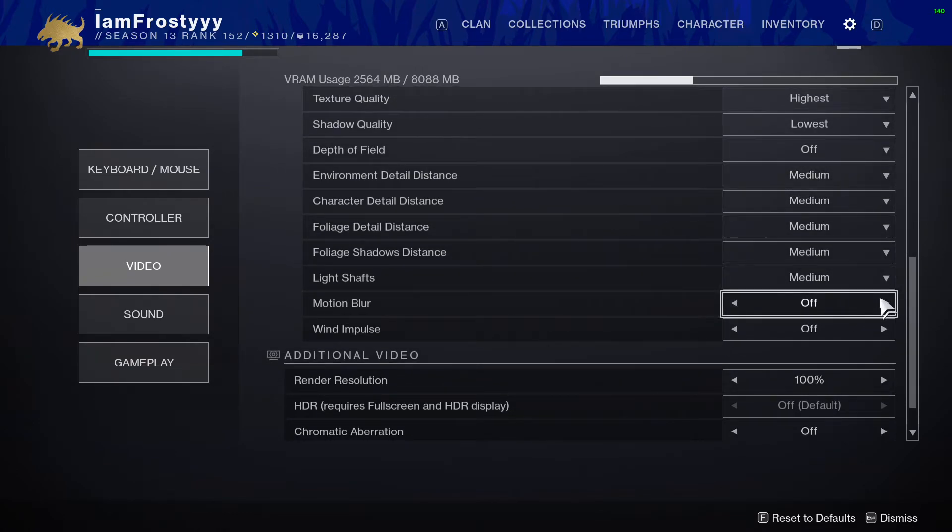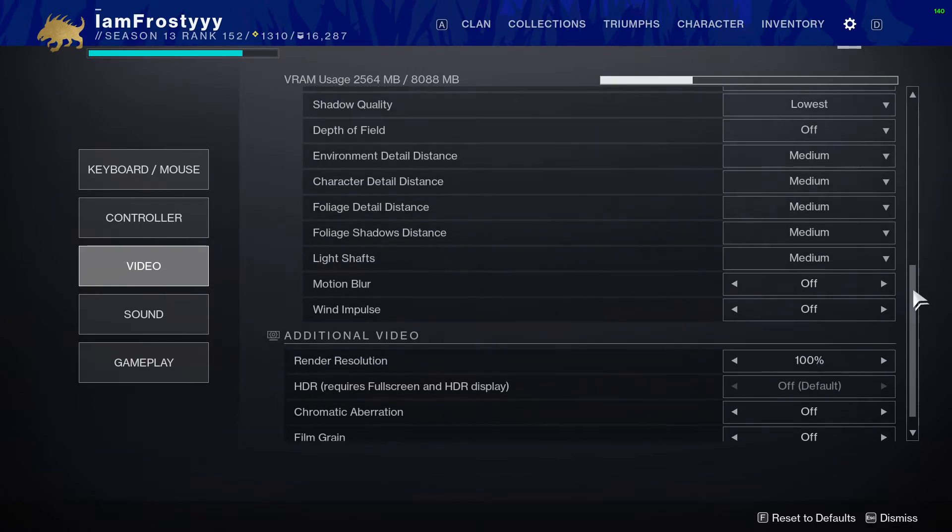Basically everything in that section is set to Medium. Motion blur — definitely turn that off. That's a big one. It doesn't look good, it throws people off, it hogs resources — there's literally nothing good about motion blur.